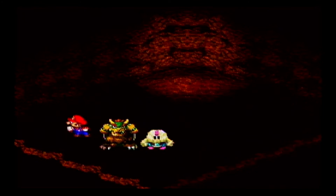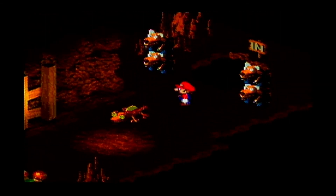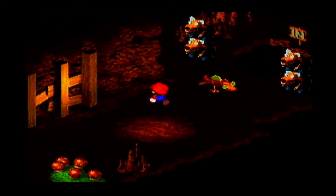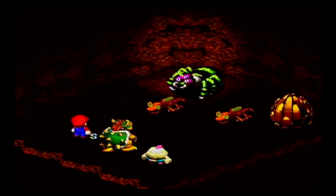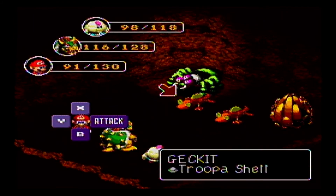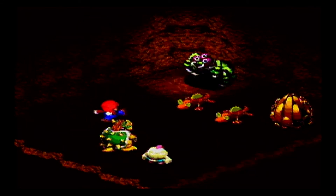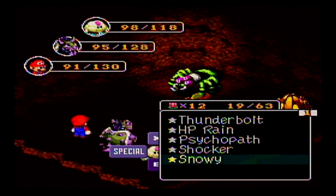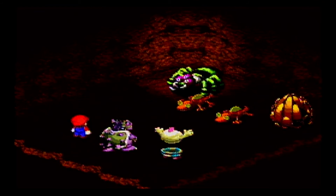I get the feeling the best way to deal with these ones is just attack them all one by one until they die. I don't really want to deal with the Spinthra or the other dude, because they do Poison and break the screen. We're just gonna Snowy these guys, because I don't want to deal with them.